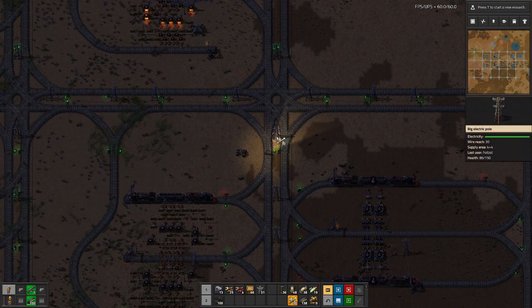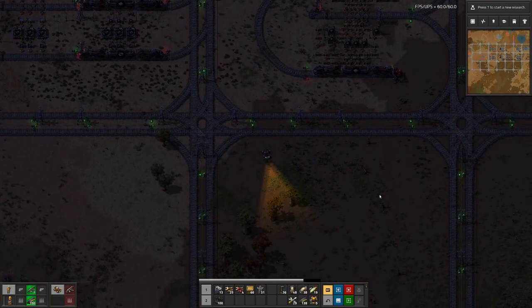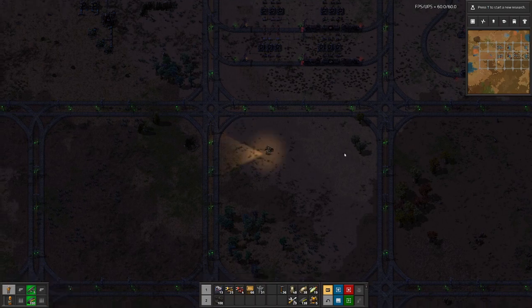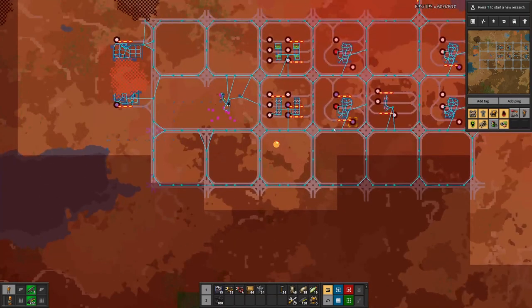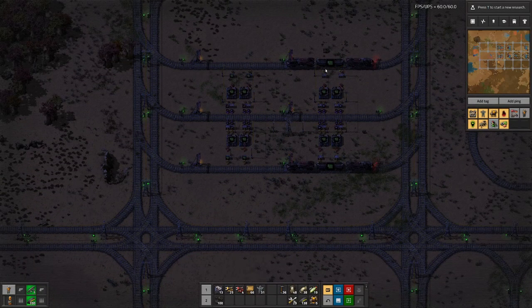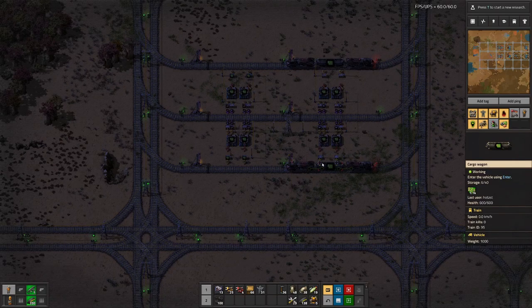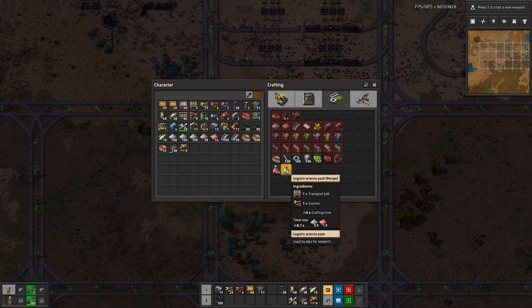Today we will try to tackle the green science packs. I've extended a few more squares down here so we should be able to do some things. For the green science, we need circuits - we do have circuits up here. We also need transport belts and inserters.